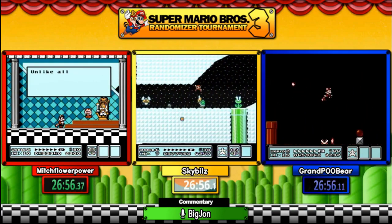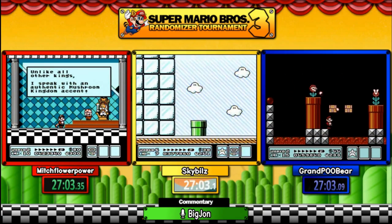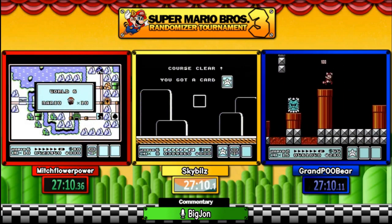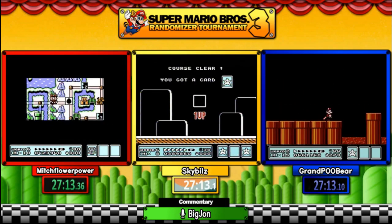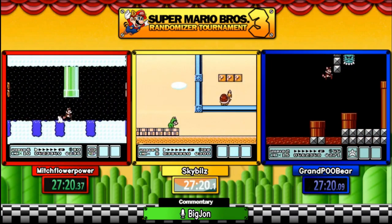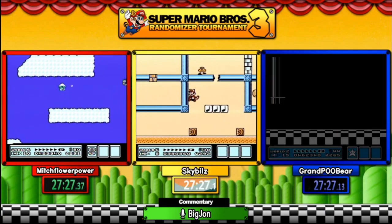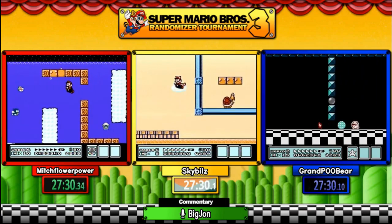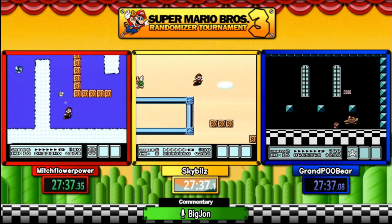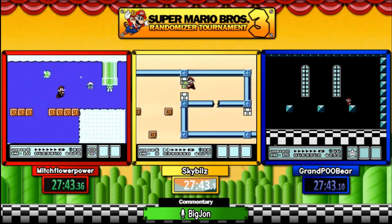We thought about having trackers but didn't want to put too much work on them. The issue with item trackers is when you play an end card game you don't know what you've got — similar to a Zelda randomizer until they pause and check the map. A world tracker might be a good idea since worlds are not sequential up until eight. Sky Bills is not going for the clip, has the frog suit, taking the intended route. Pooh Bear is just on Sky's tail; depending on what item Mitch starts with he might catch up.